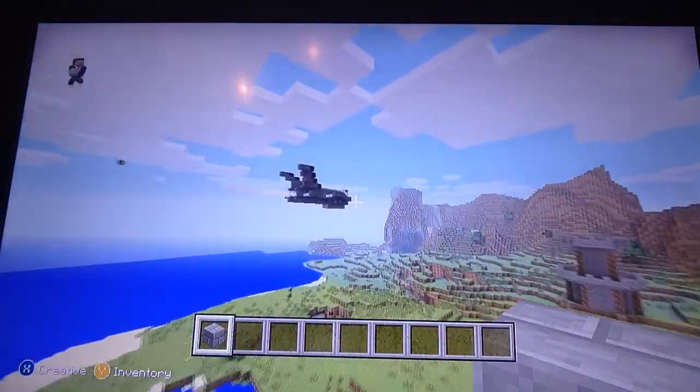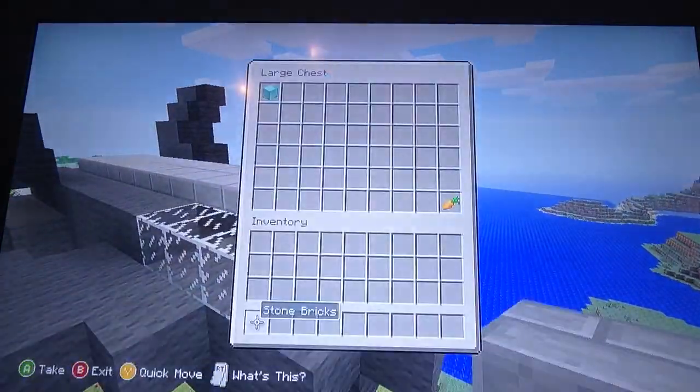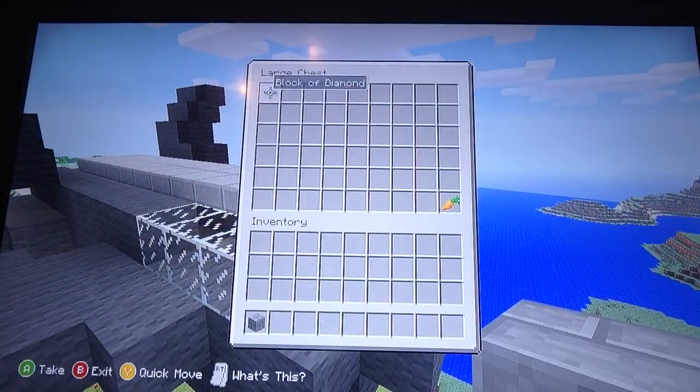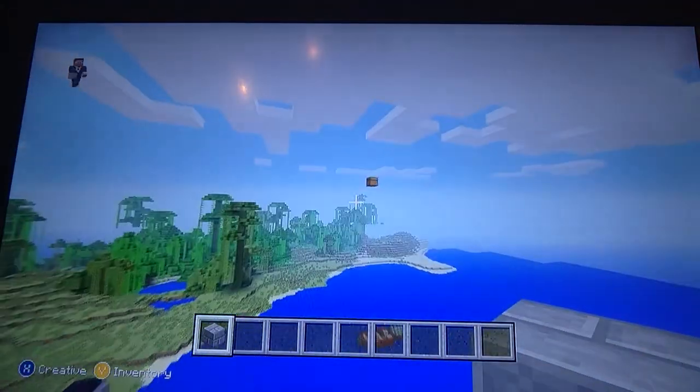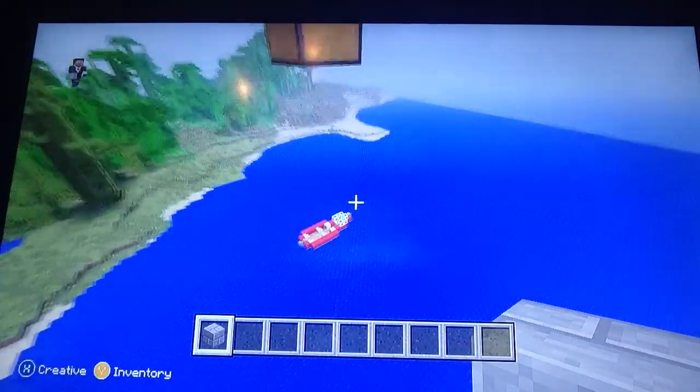The jet fighter plane — come over here, you've got a double chest up here and you've got a block of diamonds and a carrot. Then come over here, it's just a random chest I ain't filled in yet.